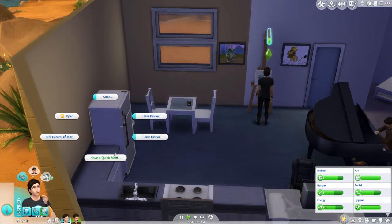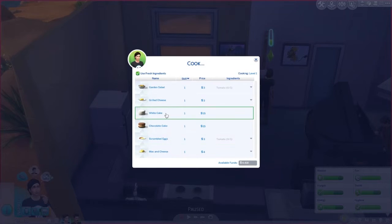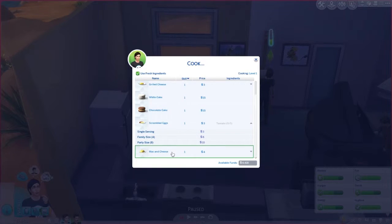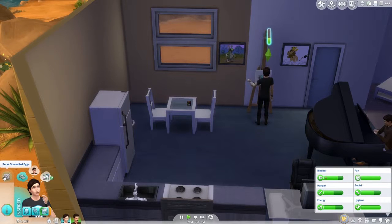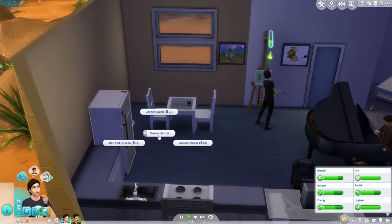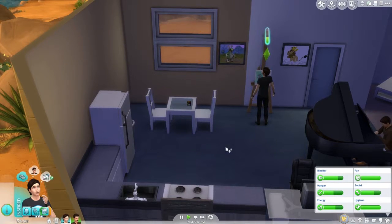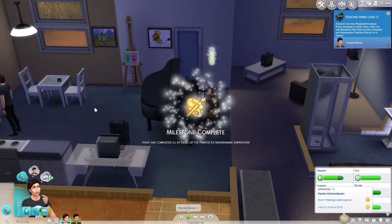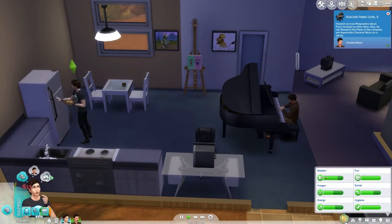Calm yourselves. Cook - what shall I have him cook? He doesn't really know how to cook a lot. Get him to cook some mac and cheese. He's probably going to cook scrambled eggs, isn't he? Knew it. No - cook some mac, serve dinner. That's better. Grilled cheese, fine, whatever. This guy's about to level up on piano. Skadoosh. Now he wants to do loads of stuff - complete three emotional paintings.